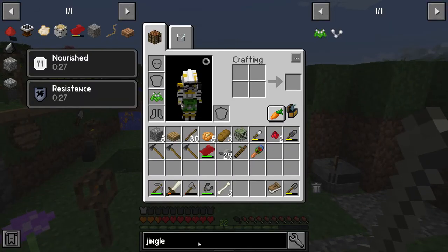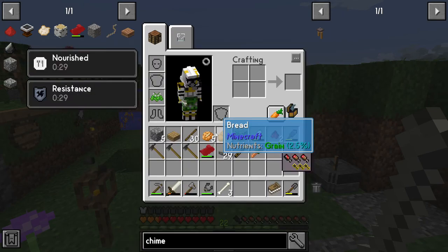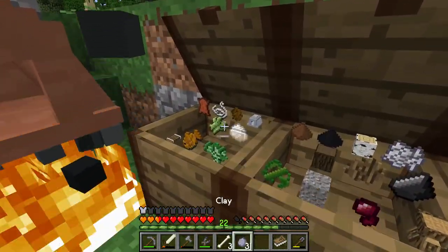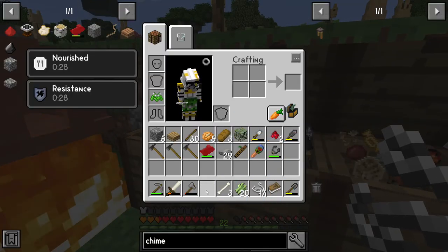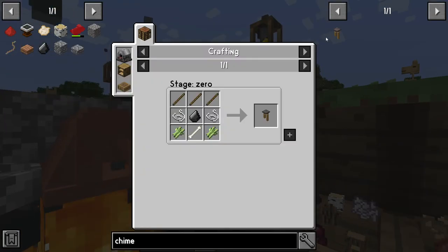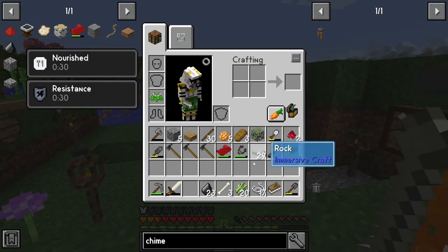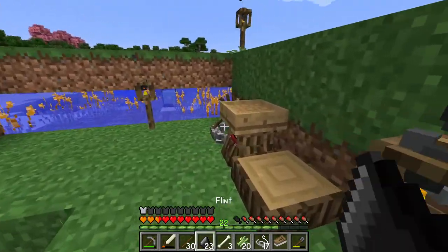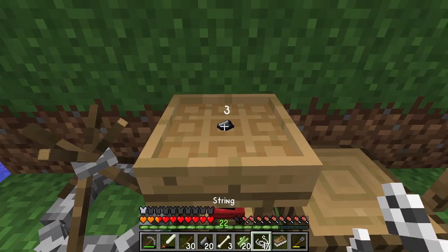I need the bones for the chimes. We need sticks, we need flint, we need more string, and more sugar cane. I've got sticks - there are my sticks. One two three is all we're going to be able to make.